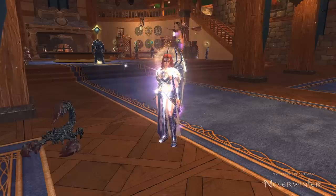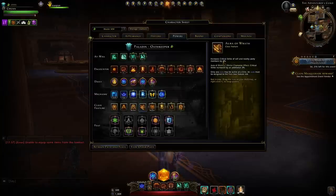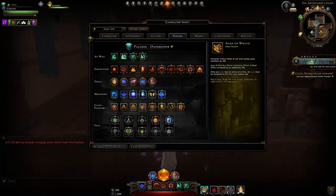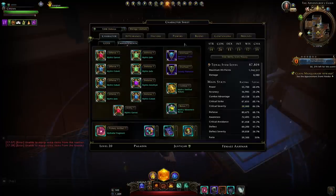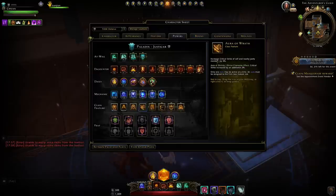Tip number nine is stats. The paladin aura has been updated to now give 4% critical strike instead of just 2%. This is a reliable stat bonus, so if you're running with a paladin tank who usually runs this aura, you can build around 4% instead of just 2%. If you're min-maxing and running trials with a paladin, you could fit that into your build to optimize.